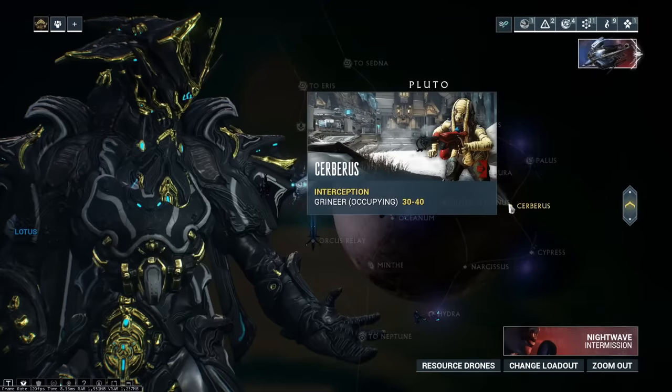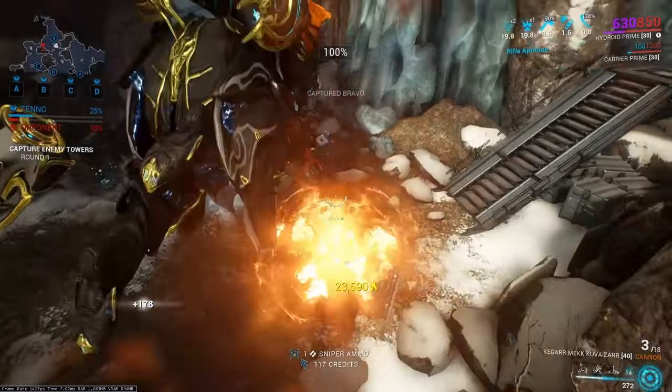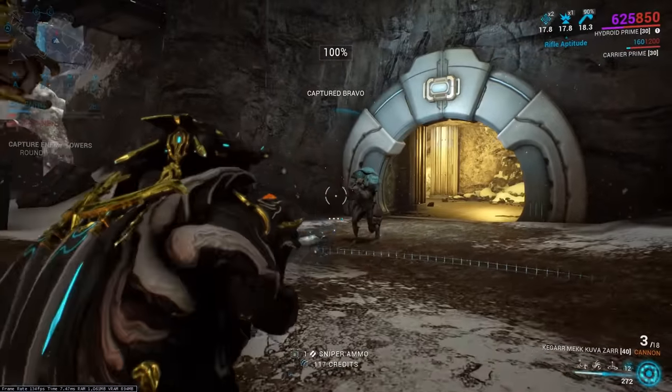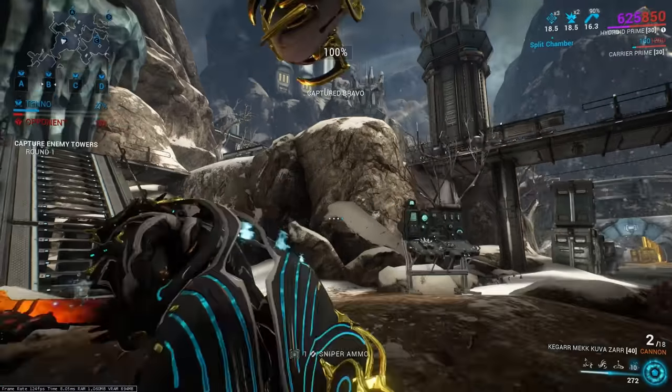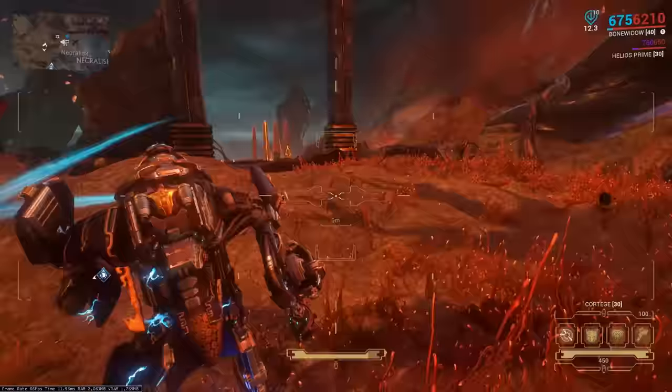Speaking of invasions, if the attacking force wins in a Corpus versus Grineer invasion, the winner will then occupy the node. This means you can temporarily fight Grineer in Corpus missions and vice versa. Bone Widow's one doesn't cost any energy when it misses, but still grants affinity.